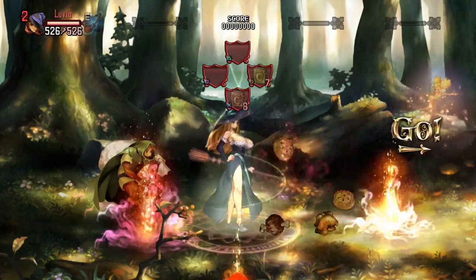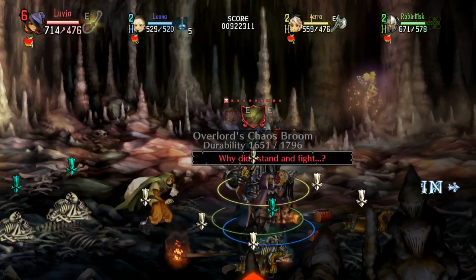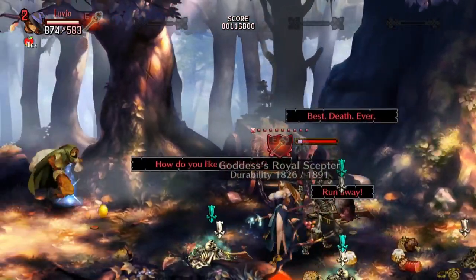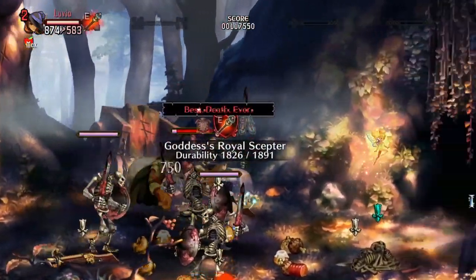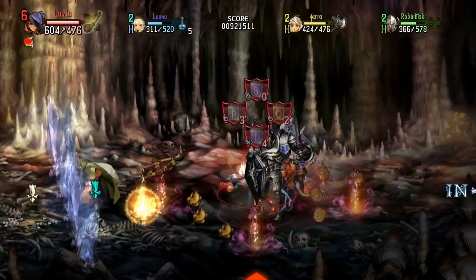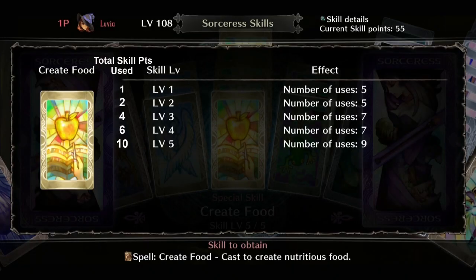Create Food further adds to the Sorceress's team mom nickname. With this skill she can create food to heal her party and usable weapons found in dungeons like crossbows, bombs, and daggers. She can even create boulders for the Dwarf to throw, wooden containers for the Wizard to create golems with, and adventurer bones to raise more skeletons. The more you level the skill, the more food and items you can summon per spell use. The first level gives 5 uses, and max level gives 9 uses with a larger creation count. The skill maxes out at level 5 for 10 skill points total.